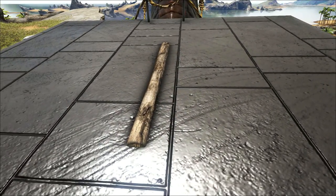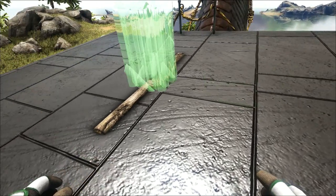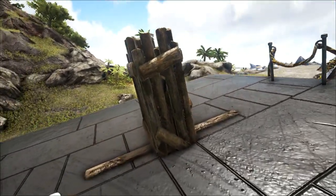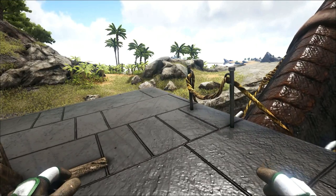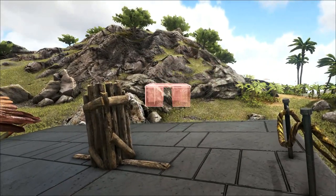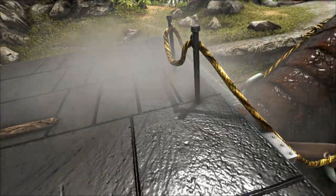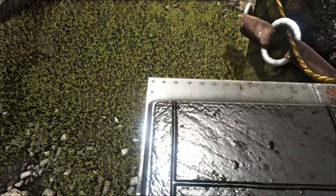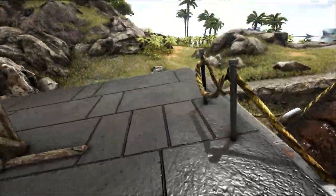Now we're going to test if this is the center. If you're going to test for center, use something like thatch foundations for this next part. Put down a pillar right in the middle of the fence foundation. Now we're going to go put down our actual foundations. I'm using metal just because I think it looks nice with the platform — it kind of blends in. We come forward and get a snap point right here, and we put another one over here. I did not get that centered because we have more sticking out on the right side than the left.